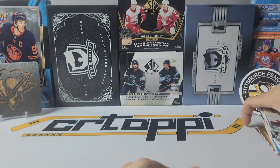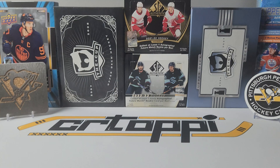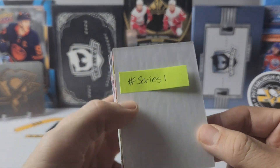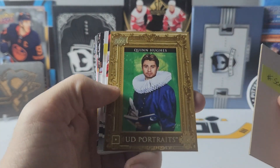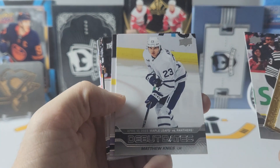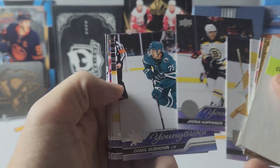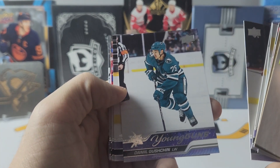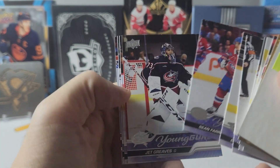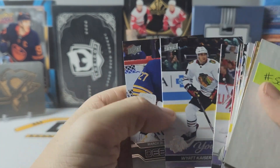Let me organize this and we'll get into the giveaway. Giveaway time! If you want to be entered, just hashtag series one. And you can win: portraits of Quinn Hughes, debut dates of Luke Hughes, debut dates of Matthew Knies, and young guns of Batera, Kopanin, Gushchin, Fensaev, Farrell, Greaves, Stauber, and Wyatt Kaiser.